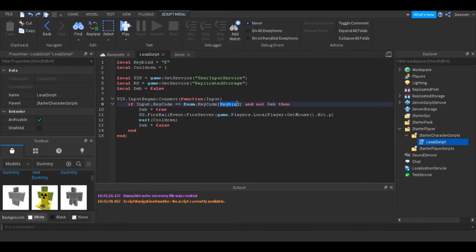The key we made is E. We got our UserInputService, we get ReplicatedStorage, and we have a debounce variable — we're basically using that for our cooldown so the player can't spam the move. Then we use InputBegan and run the input in the parameters, checking if the input KeyCode equals our key.